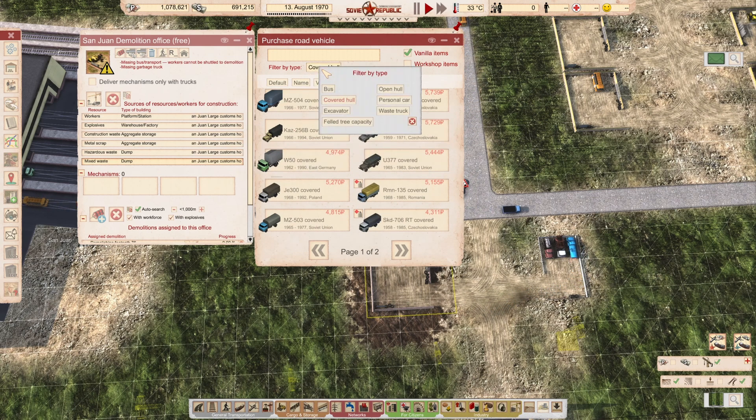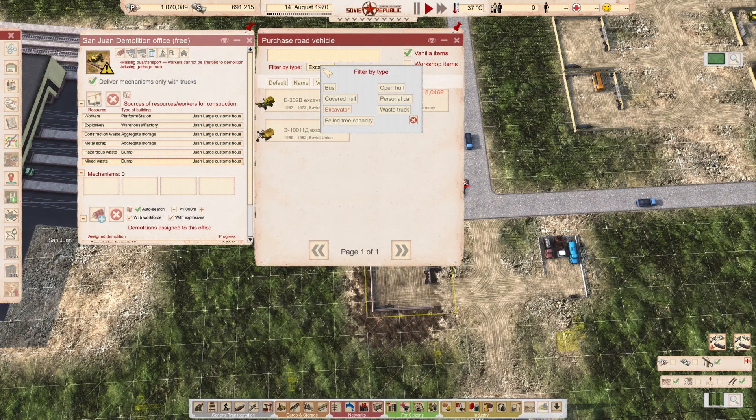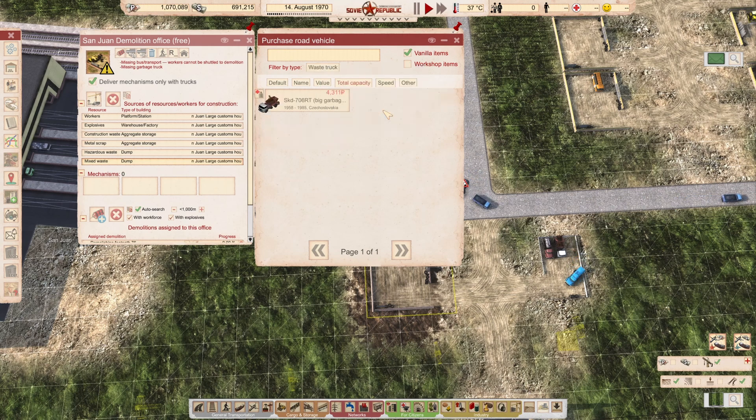What else do we need? And I need a garbage truck as well. Garbage truck. And then an open hole. Do I have already four cars now? Yeah, an open hole. And that would be the value.